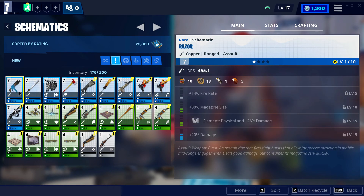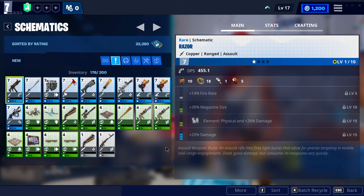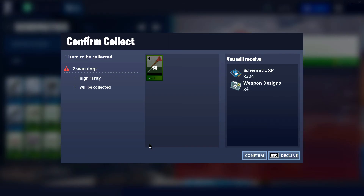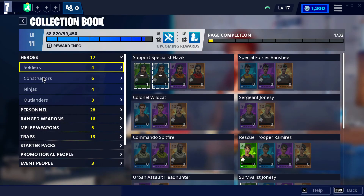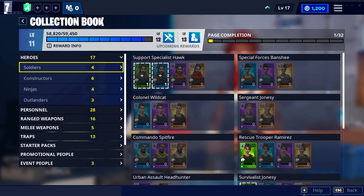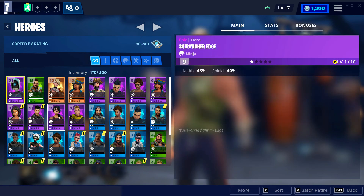The other thing I wanted to cover is the collection book. In your armory, if you have multiple weapons or duplicate items, you can actually collect them and put them in your collection book. They're available and you can retrieve them later using V-bucks. This frees up armory slots, and as you level up your collection book you get a reward every single level — like a blue schematic now, and at level 13 a blue lead.